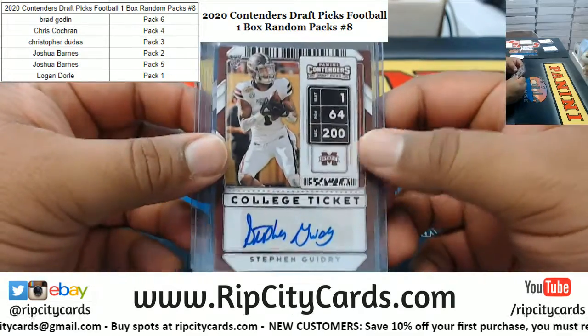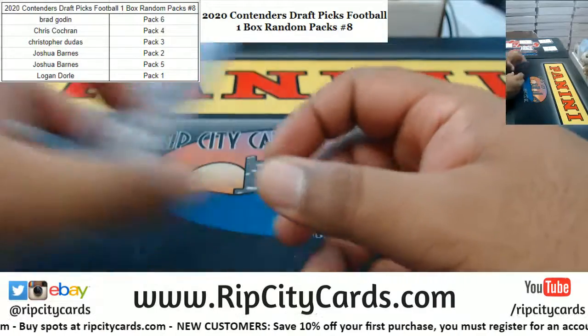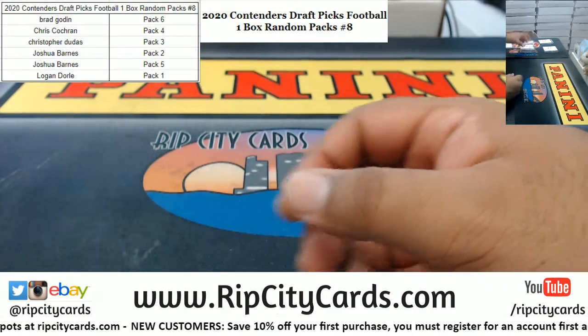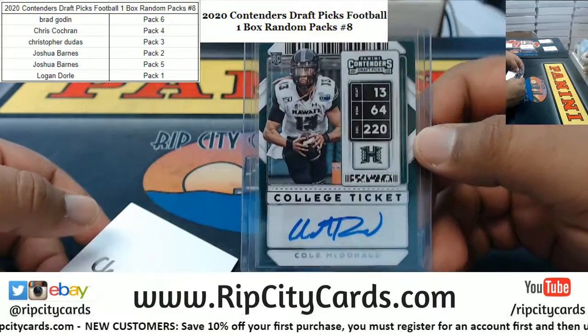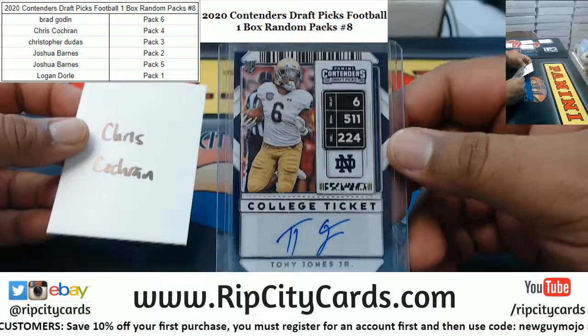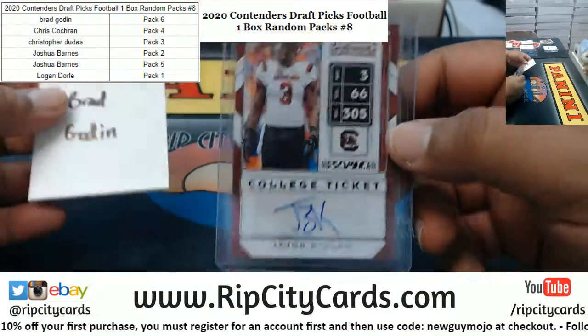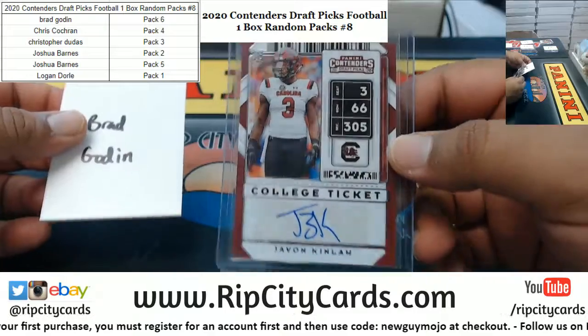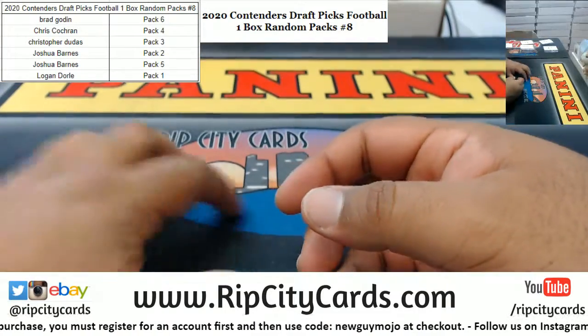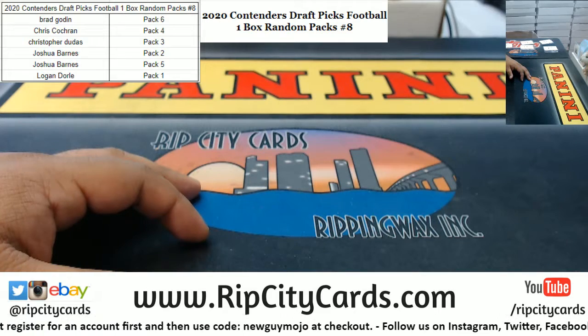For Joshua we've got Stefan Guidry and Harrison Bryant autos. For Christopher we've got Cole McDonald with the autograph. For Chris we've got Tony Jones Jr. And for Brad we've got Javon Kinlaw with the auto. That's gonna do it for the break — thank you everyone, we'll get it out to you.